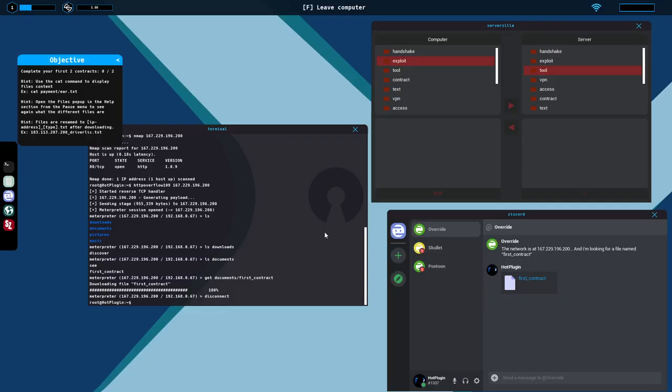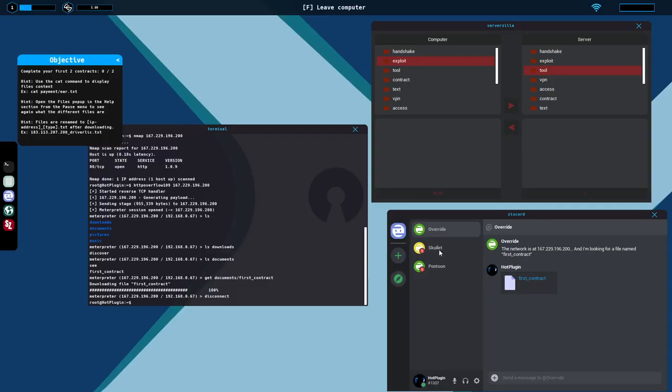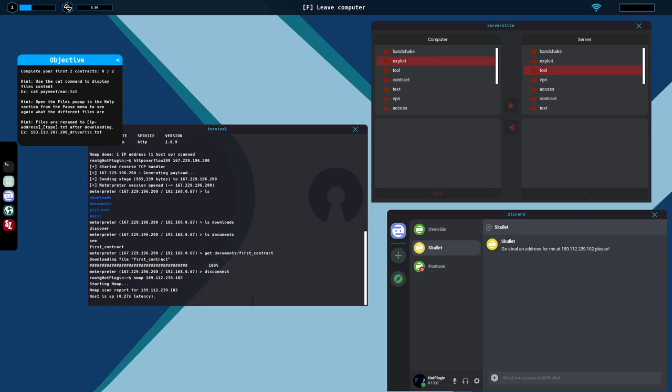We learned the 'cat' command — it allows us to read text files. These are the types of things customers want: addresses, phone numbers, social security numbers, driver's license IDs. Having a good understanding of what those numbers represent will help, because sometimes if you memorize how many digits they're supposed to be, that really helps. Our next task: steal an address at this IP. So we do NMap, type in the IP, and it takes us right there. We need SMB 1.2.2.